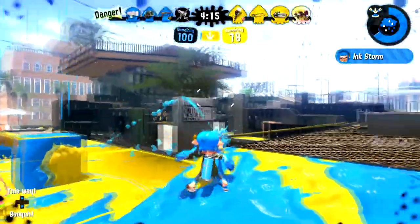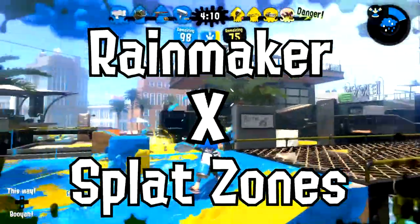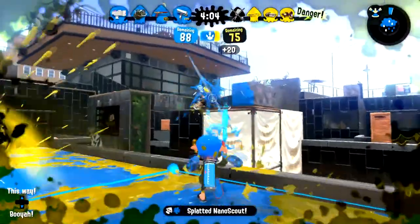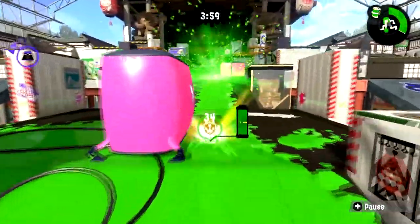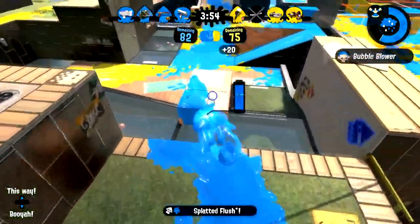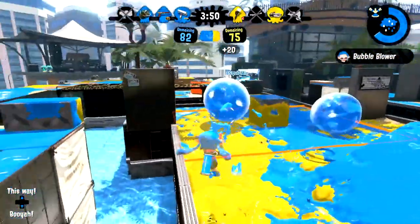Still have a hankering for chaos? How about Rainmaker and Splat Zones? The Rainmaker carrier can only progress efficiently through their team's ink. If they step on neutral ground, the Rainmaker timer will start decreasing faster. And if they step into enemy turf, it's going down real quick — better get back on your turf.